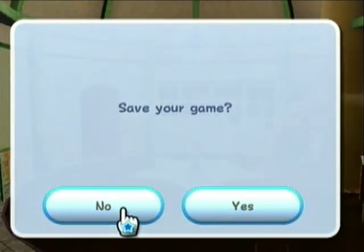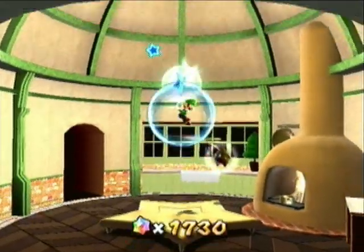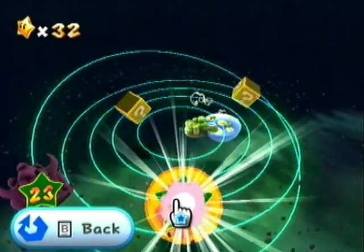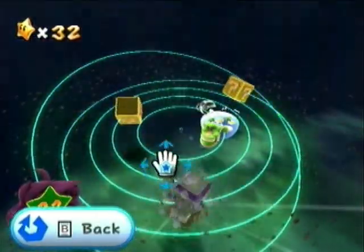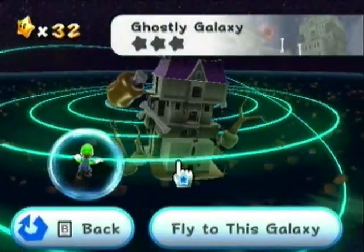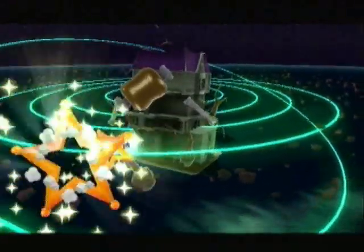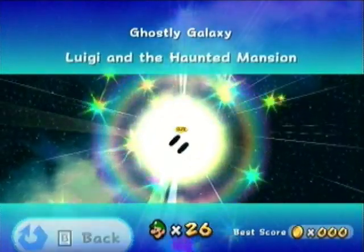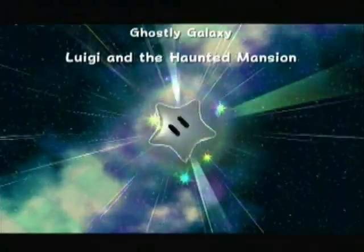But we got a storybook — something about a storybook. That's fine, I don't think I'm going to be reading stories anytime soon. But I'll definitely unlock this little spectacle of a galaxy — see, the Ghostly Galaxy. Six thirty. Nevertheless, let us start our new Luigi and the Haunted Mansion.